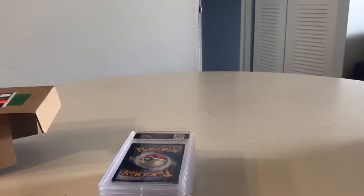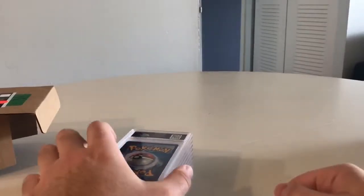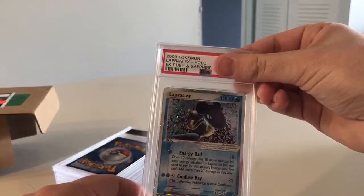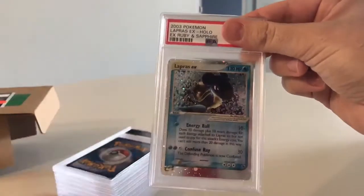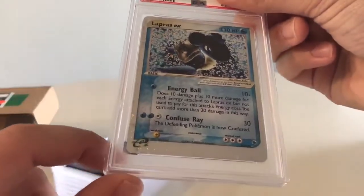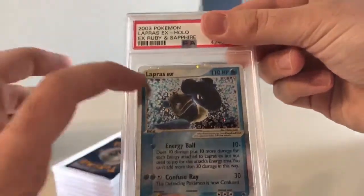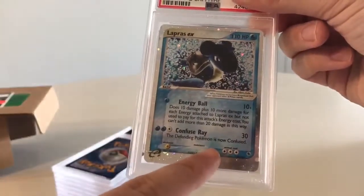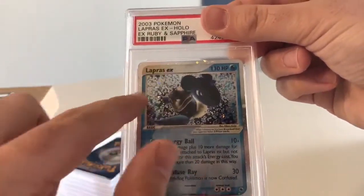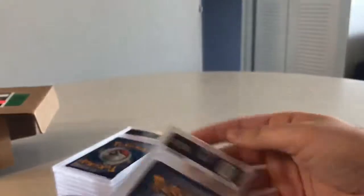I'm pumped — my excitement is palpable at this point. Let's cover up the grade. Here we are — that Lapras EX from Ruby and Sapphire. I picked this up at a card shop in Savannah, Georgia on my last vacation. It's tough to tell the centering because they have this thick part down here, but I think it's a little off center top to bottom.